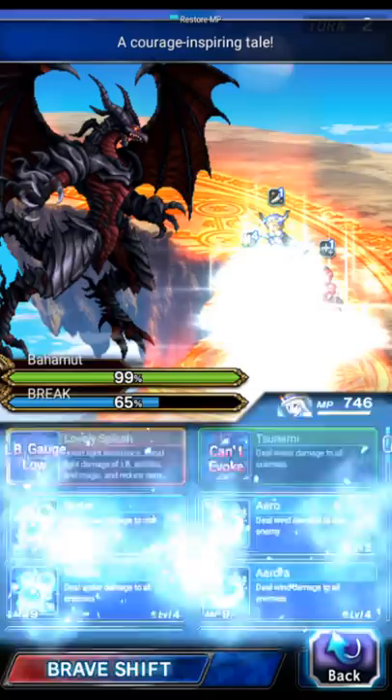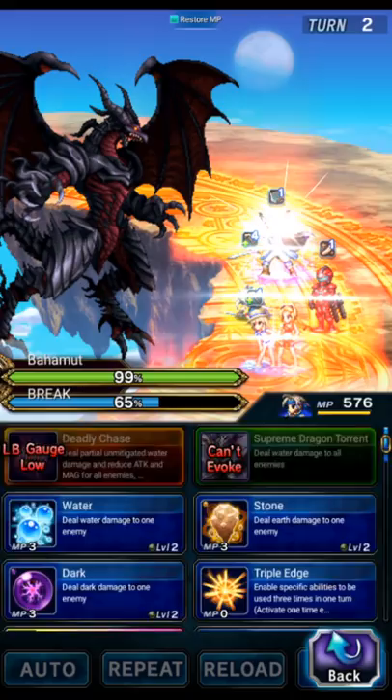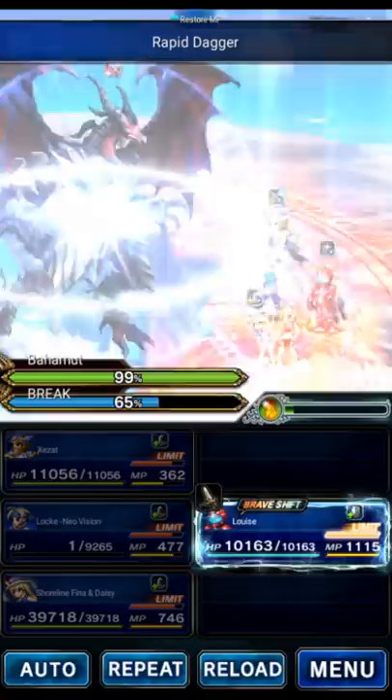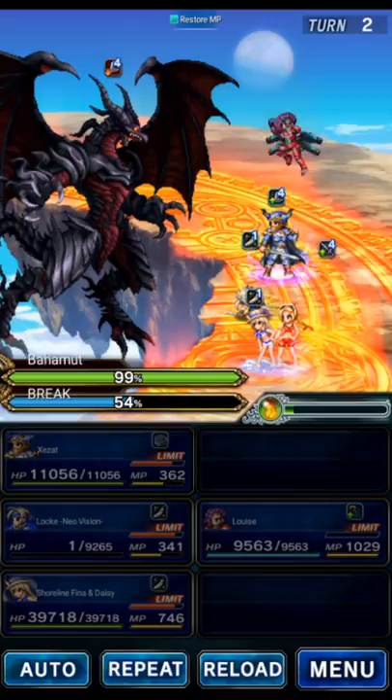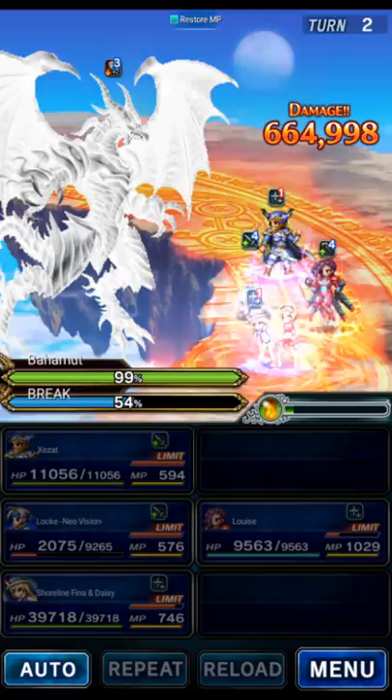Turn two: he's going to go back to the base form and then guard. We're going to use Lock to force hunt to break the boss and double rapid dagger to break gauge. We're going to have Louise shift and use her shifted LB. This is going to add a stack — her LB is a stacking LB, so the more you use it, the more powerful it gets. Here's the atomic array.